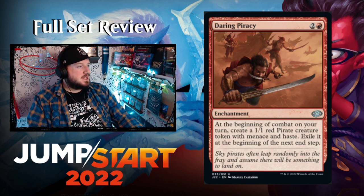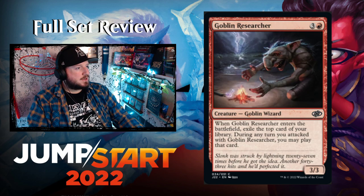Daring Piracy — two and a red for an enchantment. At the beginning of combat on your turn, create a 1/1 red Pirate creature token with menace and haste. Exile it at the beginning of the next end step. Just pumping out Pirates every turn.